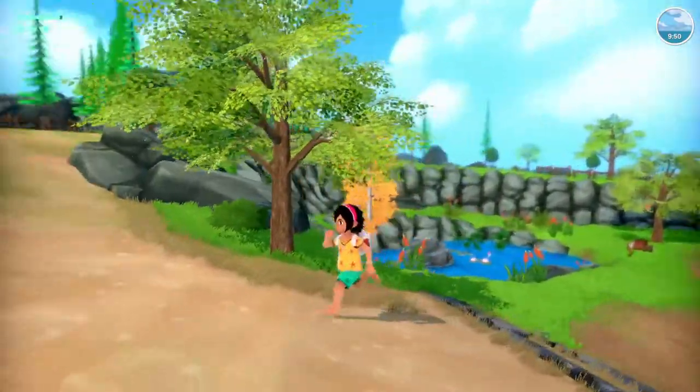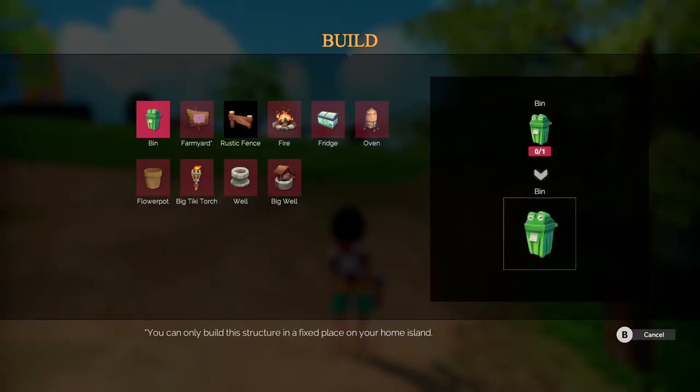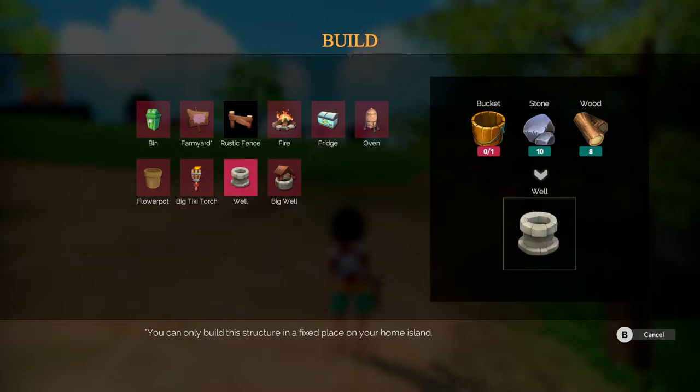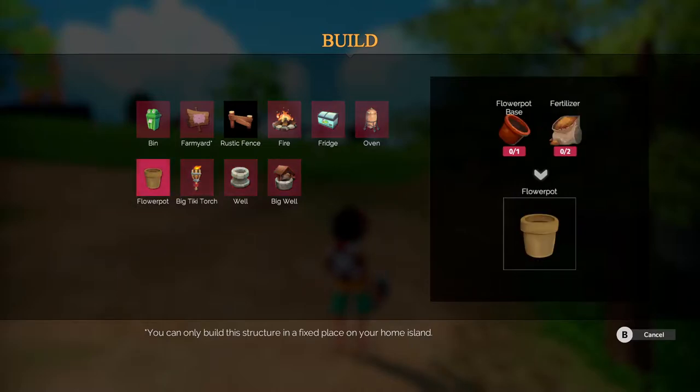Until we build another well. How do I even build? We have a big well that we could build. Tiki torches, fire... we've got some cool stuff we could build. I wonder if we get stuff unlocked by building these? Because like when we placed the fridge and the oven we got recipes. So I wonder if that would be the case with all these other things as well.